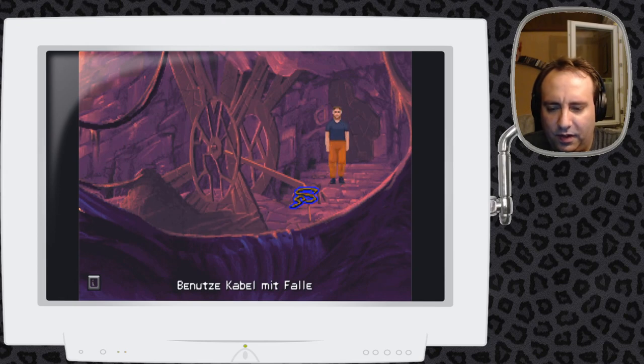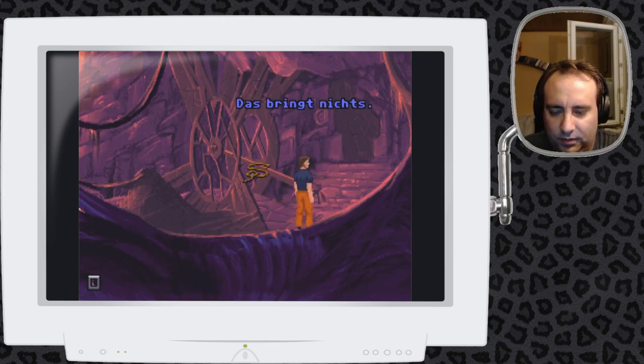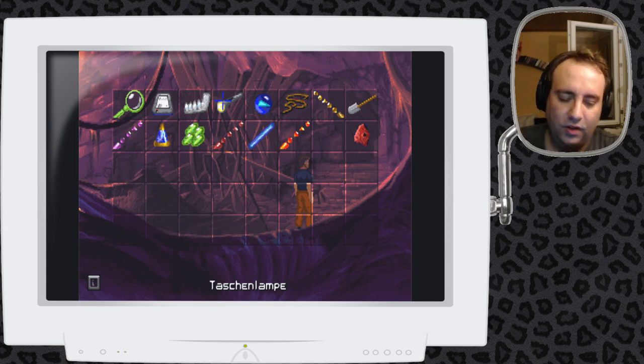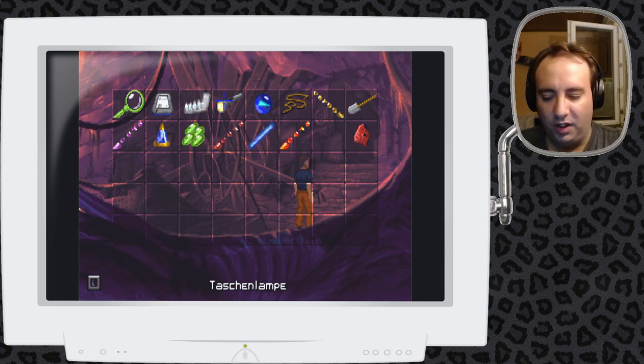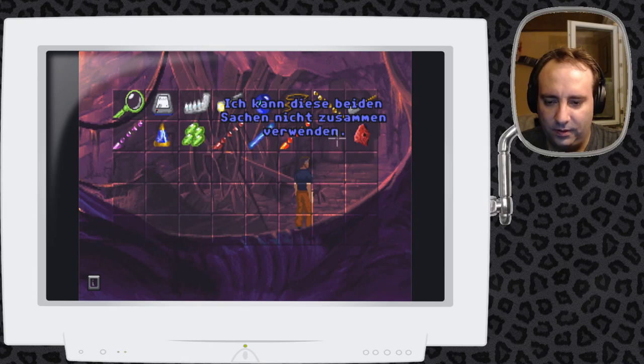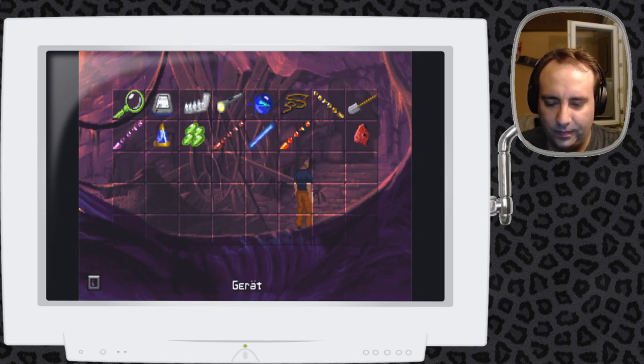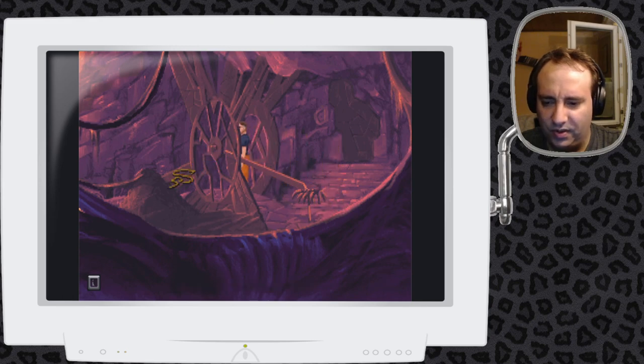Den Leuchtstab brauchen wir später mit den anderen beiden zusammen, um den Strom für die letzte Bahn einzuschalten. Hat man hier den blauen Kristall als Köder? Ich kann diese beiden Sachen nicht zusammen verwenden. Das hier benutze ich später, um die Ratte wieder zu finden. Das Kabel einfach auf der anderen Seite an und den Bolzen raus – das bringt nichts.